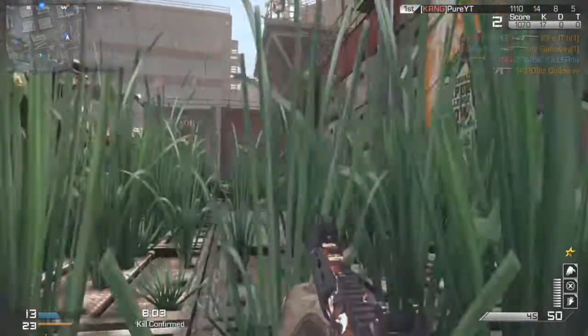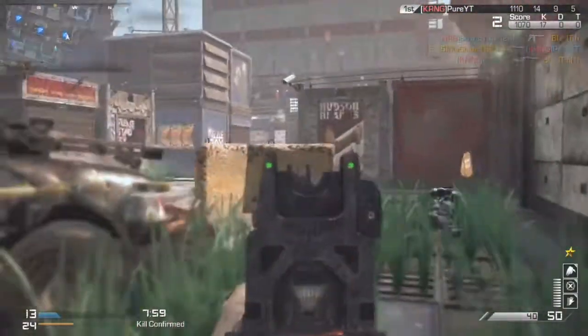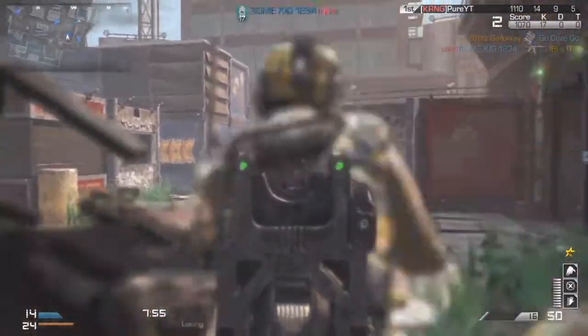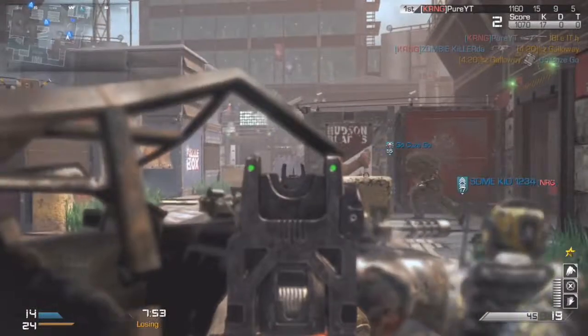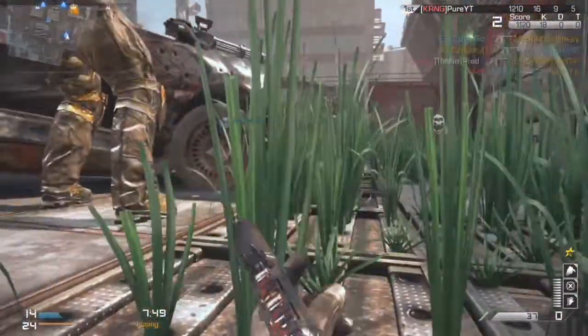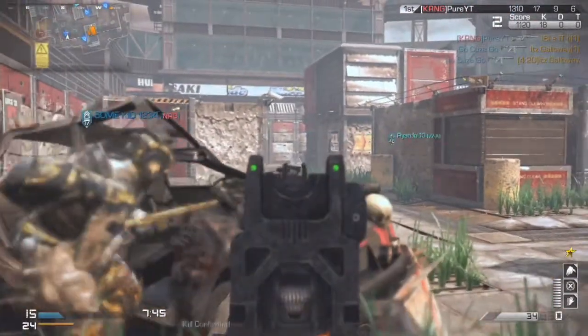You guys may know that from Shipment on CoD 4 I used to have a barely positive KD — pretty much one KD. But I used to almost drop 100 kills on the game, maybe 100 deaths as well. I used to always drop like 100 kills on that map. This map is literally almost just as hectic, except for the spawns coming from the outside of the map.